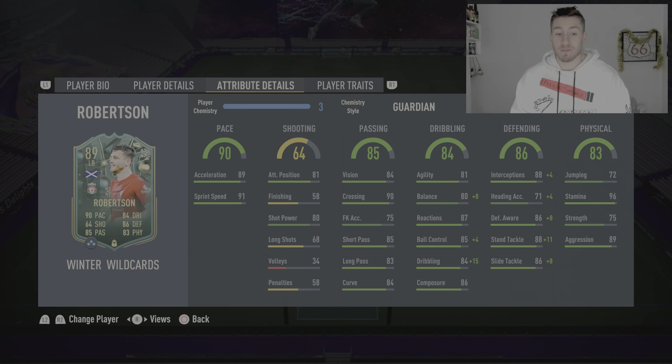86 defending is very good to go with that pace. You don't normally get high pace, high defending for a left or right back, so that is very, very welcomed. And decent enough physical — 96 stamina, very good when he is going to be bombing up and down with that high work rate. So, very good looking card. Let's get some gameplay now and see how it goes.